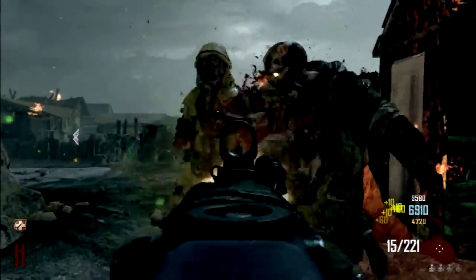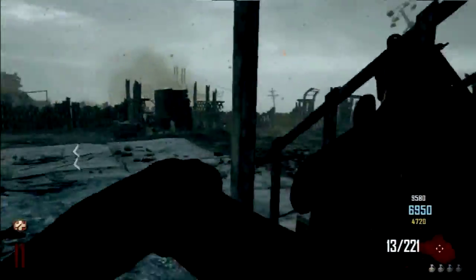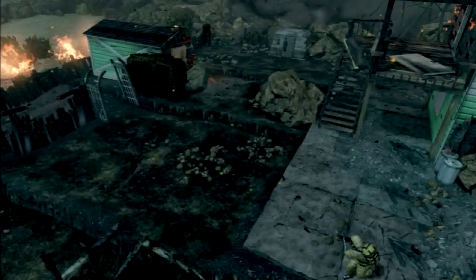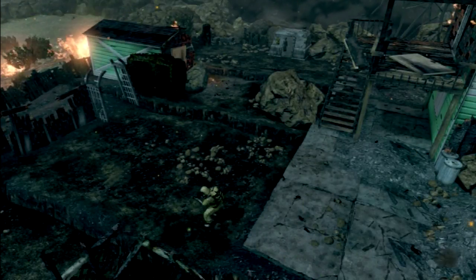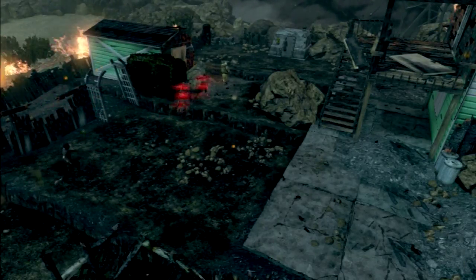So we're going to talk about drops right now. The magic drops like the nuke, the x2, the max ammo — they're going to come out usually in the beginning of the round. It's kind of like a pattern that you're going to see, which is a good thing if you're hoping to get ammo for the next round. A lot of times when we were playing, if we already had an upgraded gun, we would save it and hope for ammo the next round.